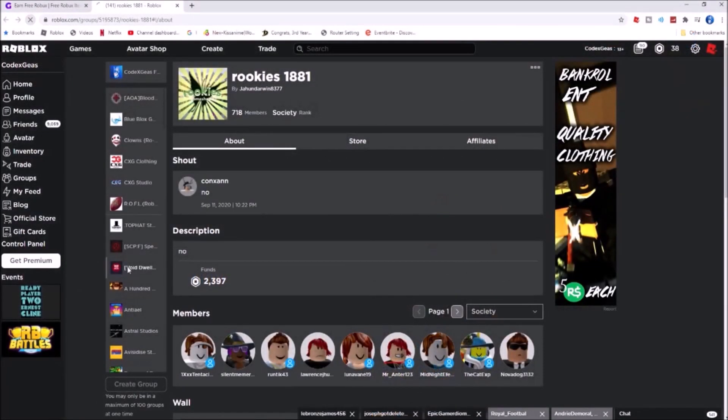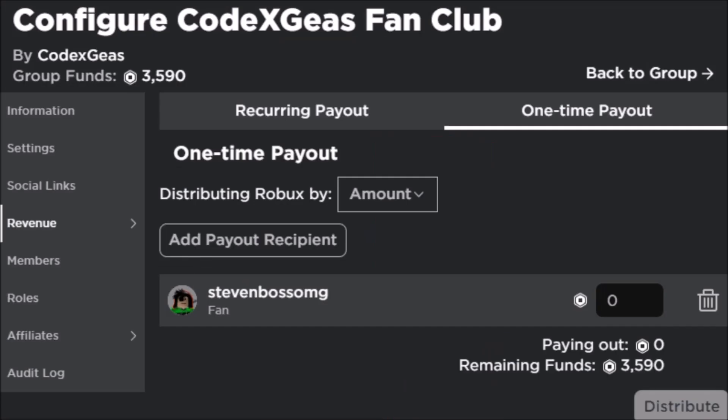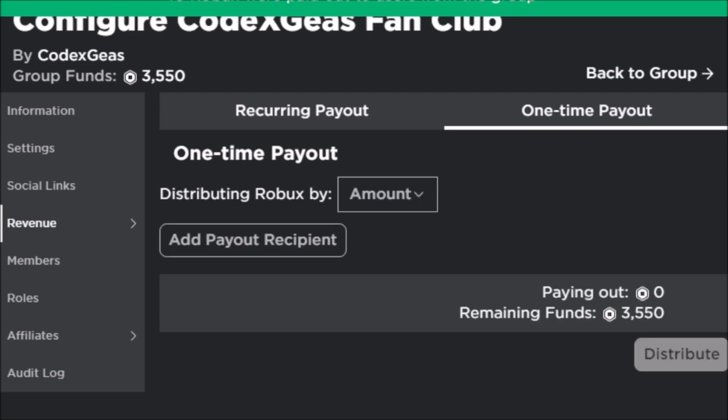We now have 48 Robux. We will give our Robux to our previous commenter in our previous video. Anyway, if you want Robux, just subscribe, click the notification bell, and be the first commenter on my upcoming videos.